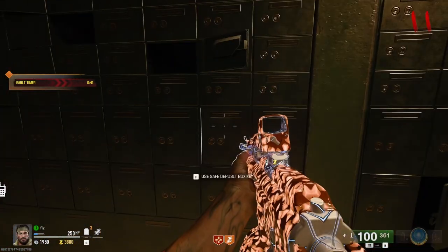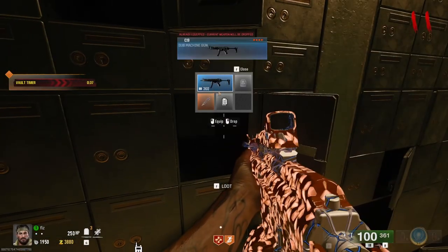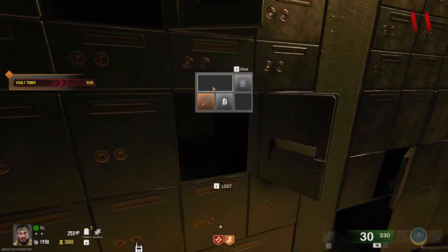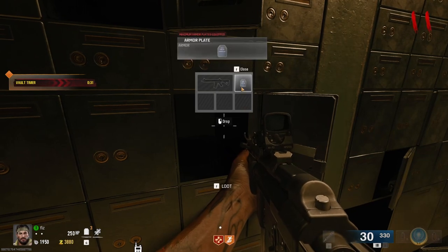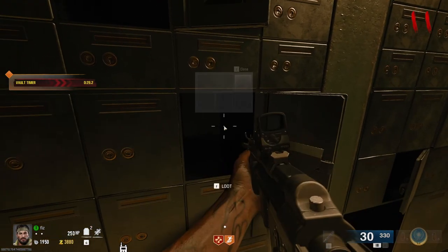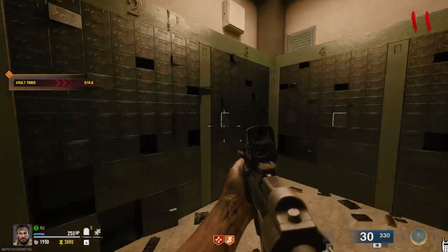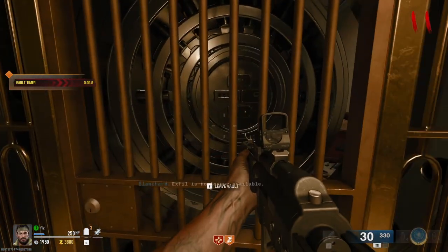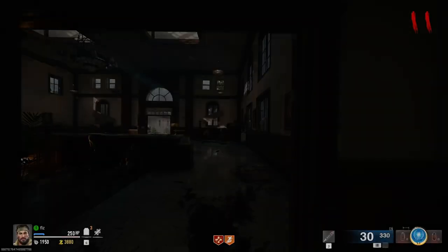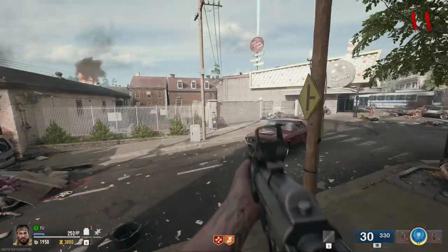Here we've got some essence and some safe deposit boxes we can unlock. If we loot it, we're getting an MP5, a blue C9 MP5, a mutant injection, some intel, and some armor. There are different rarities for each of the keys, and there's a bunch of lock boxes in here you can come back in and get. You're on a timer, so when you're done, you can head out. And that's how to use the vault in Liberty Falls.